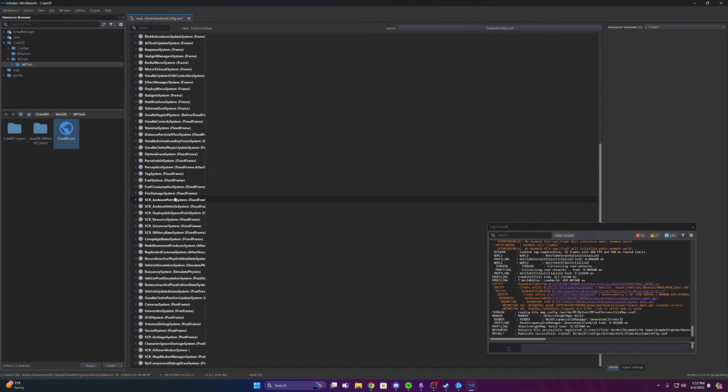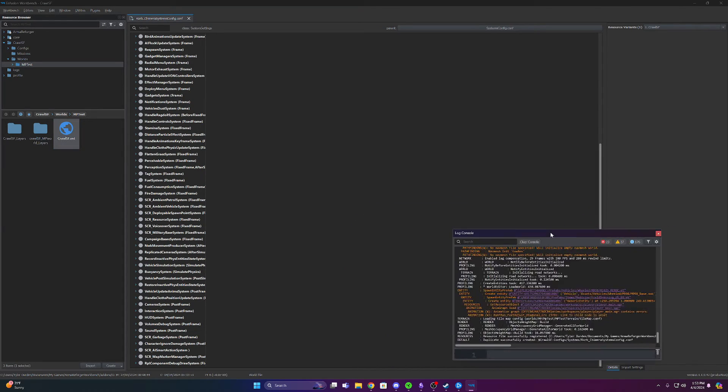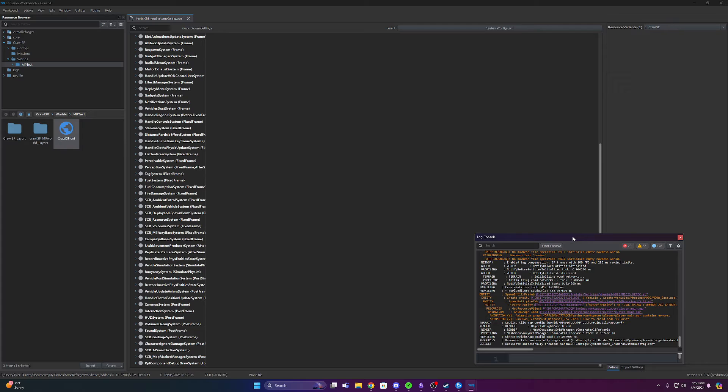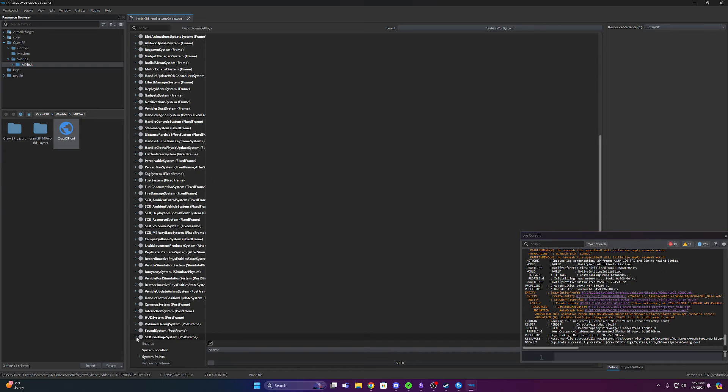The section we want to edit for the garbage collector — now known as the garbage system — is all the way down at the bottom, called 'SCR Garbage System.' On my screen, in order to see this I actually had to pull my console log off to the side so I could see the bottom couple of menus.